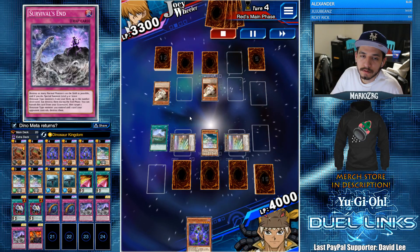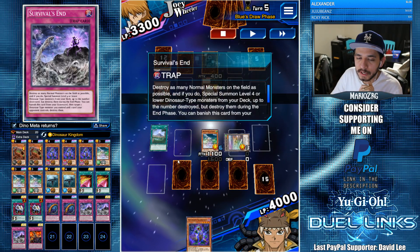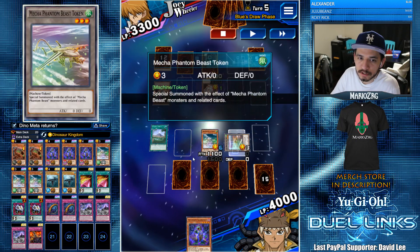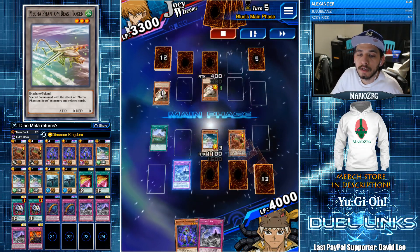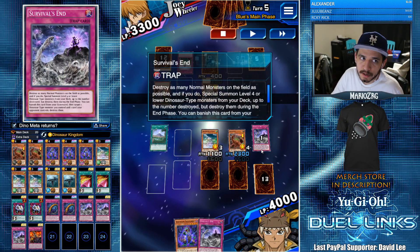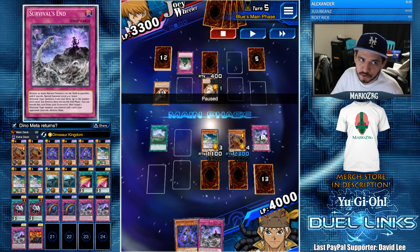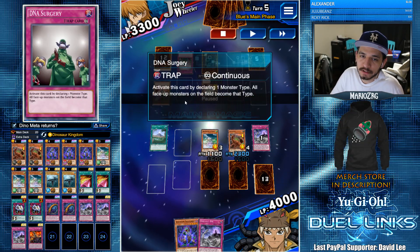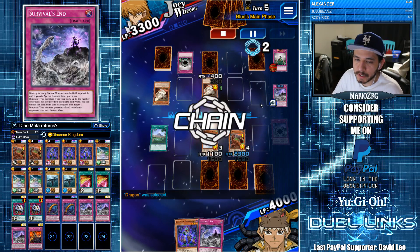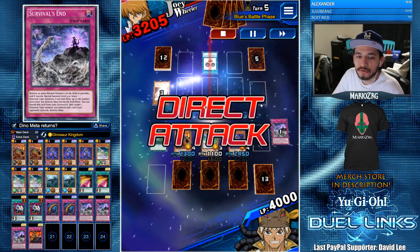I have two tokens. After I got rid of The World, I'm gonna let him destroy this — it wasn't worth it for me to flip Survival's End, summon two dinos, and then have them do nothing and just die. So instead I'm going to summon one using the Mecha Phantom Beast and get a Giant Rex on the field. He goes for DNA Surgery — this is great because now my Survival's End is in the graveyard. He should have actually chained this to my original Survival's End — that would have been a better play. But now that he started a new chain, I can just chain my Survival's End and destroy it before he turns my dinosaur into a dragon. Summon Salamandra, banish Rex, summon him back, and go for game.